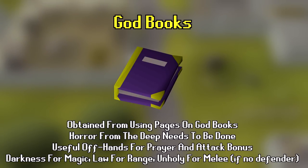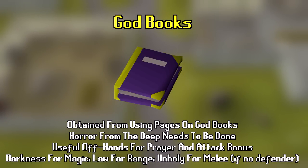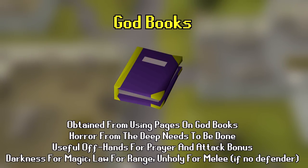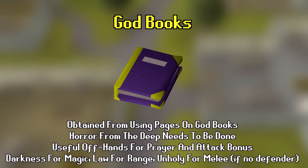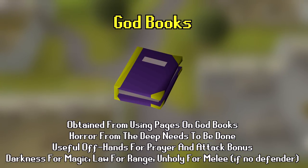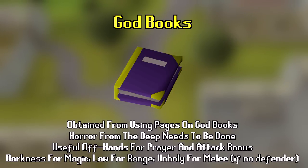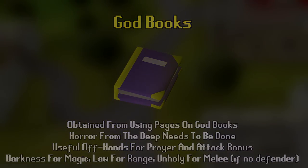Finally, number 15 is God Books. God Books are books you fill with pages from the Horror from the Deep quest. A completed God Book provides attack and defense bonuses depending on which god it's for. Easy to get on a main since you just buy the pages from the GE, but annoying for iron men who have to do clues for pages. There are 6 books: Balance, Darkness, Law, War, Holy, and Unholy — but the commonly used ones are Darkness for magic, Law for ranged, and Unholy if you don't have a defender. They also give 5 prayer bonus and occupy the shield slot.